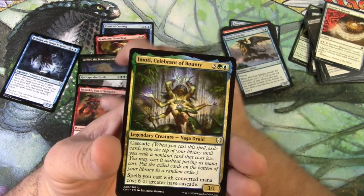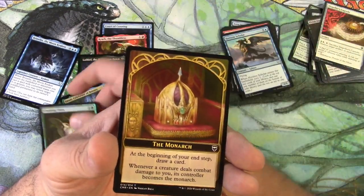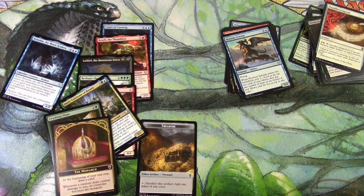And an Emoti, Celebrant of Bounty, a foil Crushing Vines, and a Monarch token. So that's it for my only two packs of Commander Legends allotted for this video. Thank you for watching — make sure to like and comment down below. TragedyCoMTG, see you later.